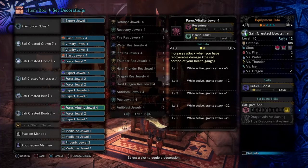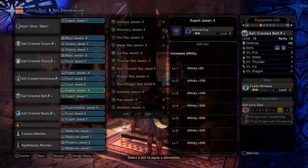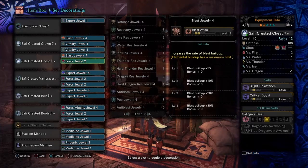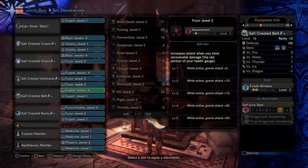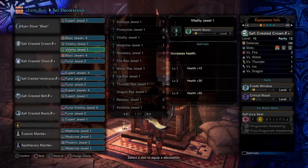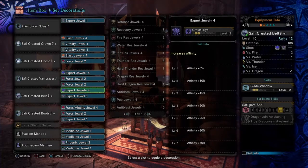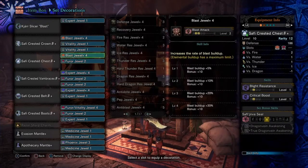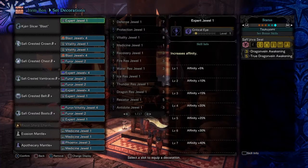The Faeror Vitality is the hardest to get in this set. If you can't get this, you can mix around other decorations — something like a Vitality and then any other skill. I would recommend maxing out Vitality before you max out Faeror, or just max out Faeror if you want. If you don't care about Vitality, you can take it out and add other damaging skills, putting in your Expert Jewel for the Expert Plus 4s. There's not much you can do for substitutions, but if you don't care about Razor Sharp or certain skills, you can mix around to your liking.